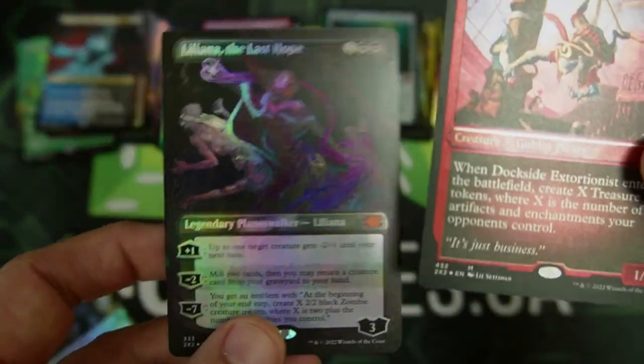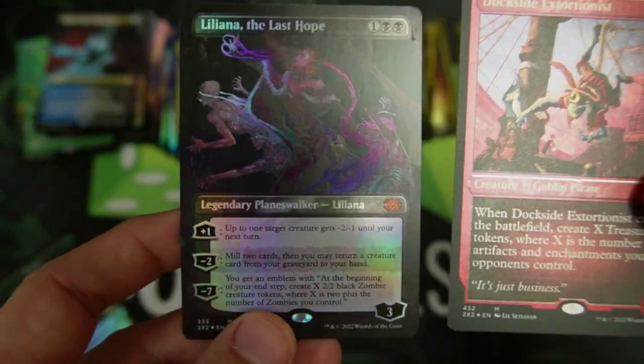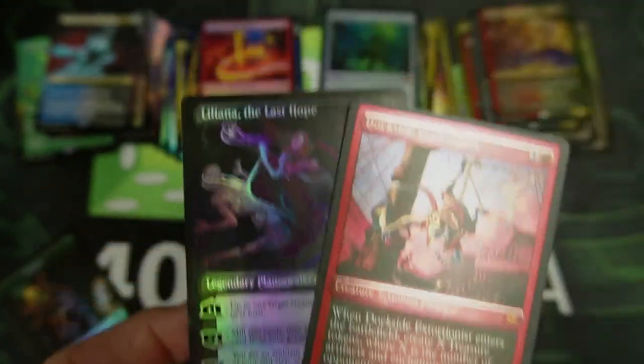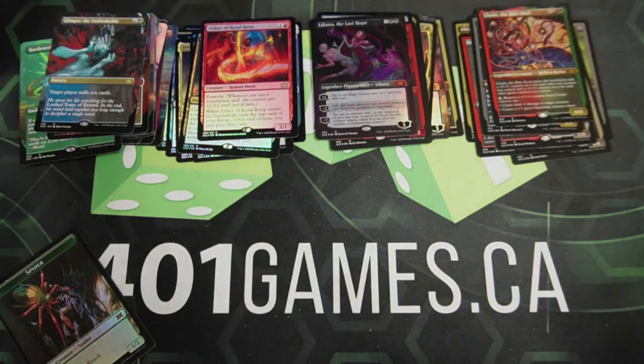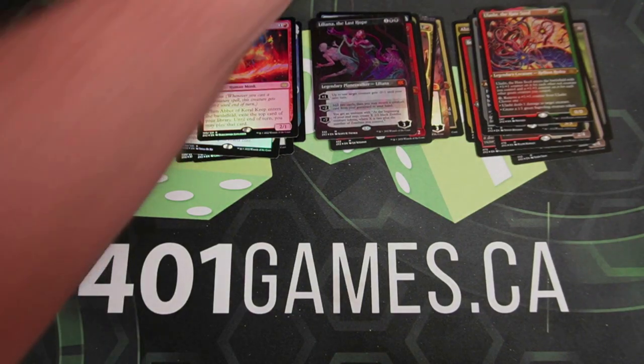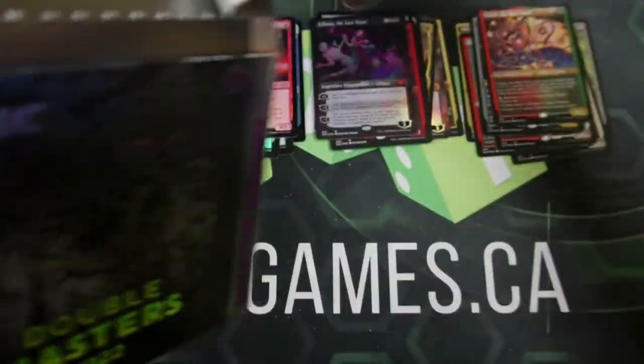Dockside Extortionist, followed by Liliana of the Last Hope. Look at it — I'm just too excited! That is crazy. So Dockside's a Mythic and she is a Mythic. Wow. Token — I'm sorry, I dropped you. You can go over there. You're now a lightly played token. That's how it is.